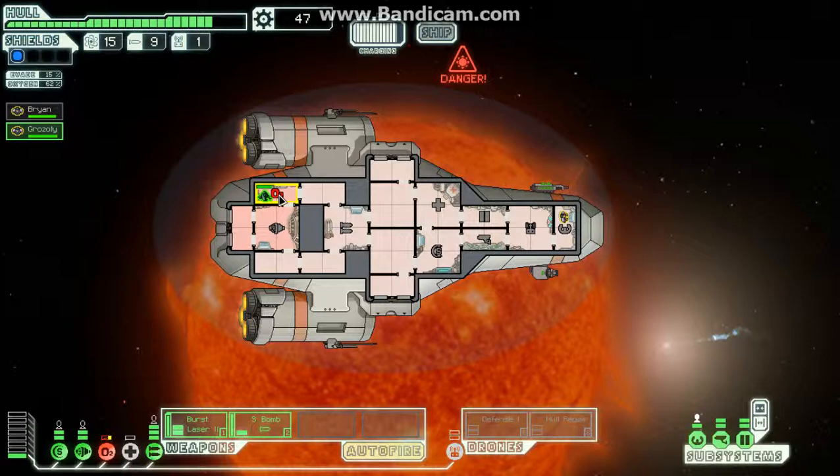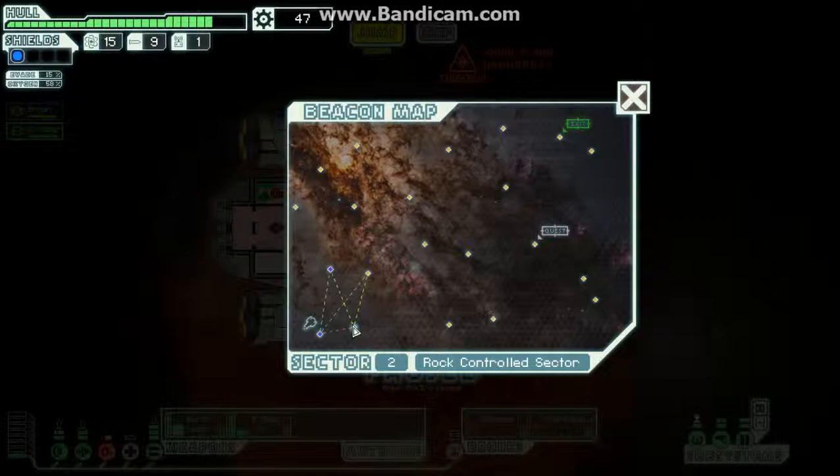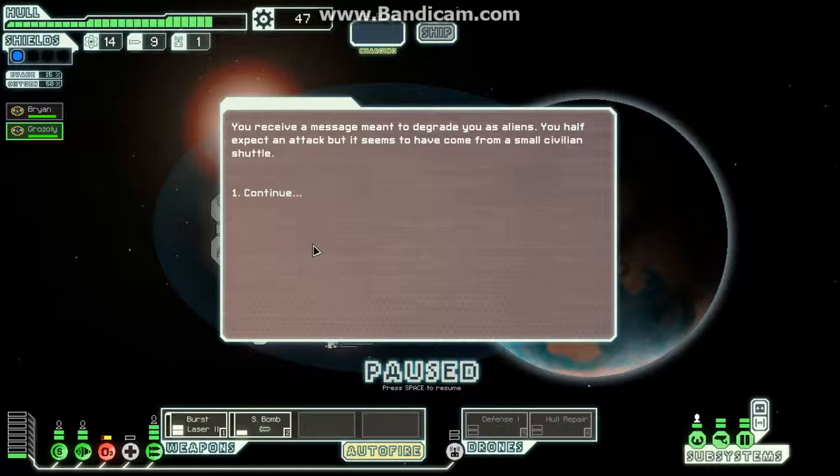Having your oxygen tank go out can be very fatal, so what we're going to do is jump before another solar flare hits, and hopefully it will be repaired. We see a message apparently meant to degrade us as aliens — we have a special attack, but it seems to have come from a small civilian shuttle.